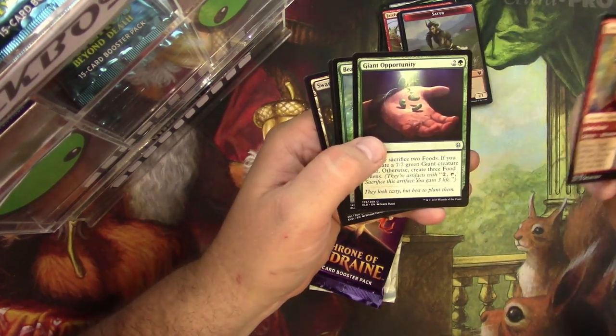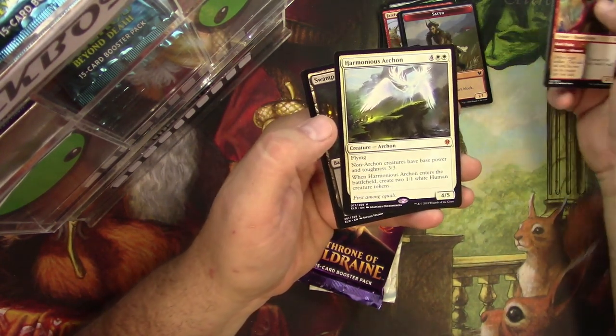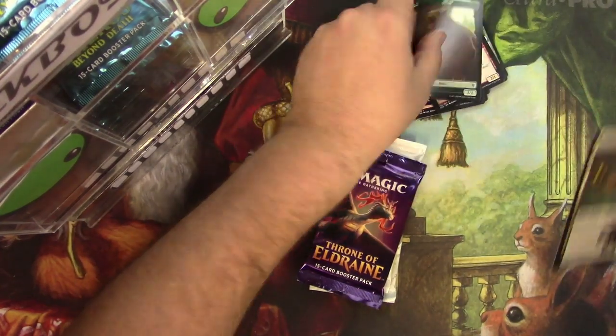Shieldbreaker, some beans and a Beanstalk Giant, and a Harmonious Archon. So two Mythics for Steffos. Non-archon creatures have base power and toughness 3/3 — that's pretty fun. And you can have a bear token.